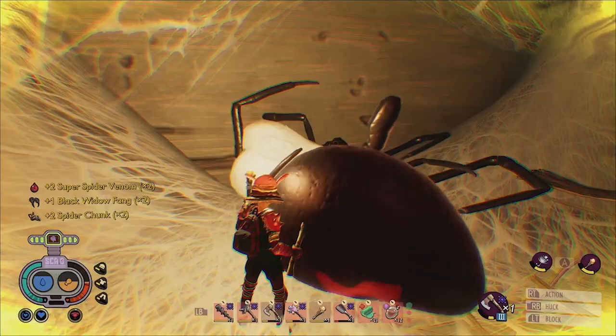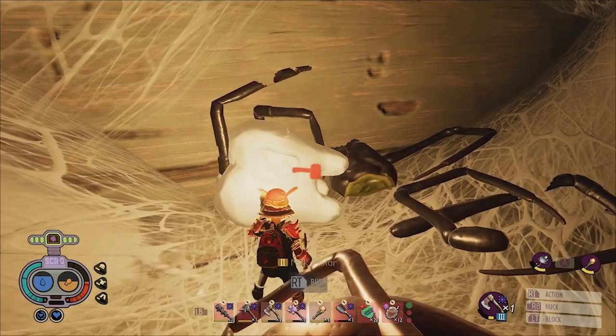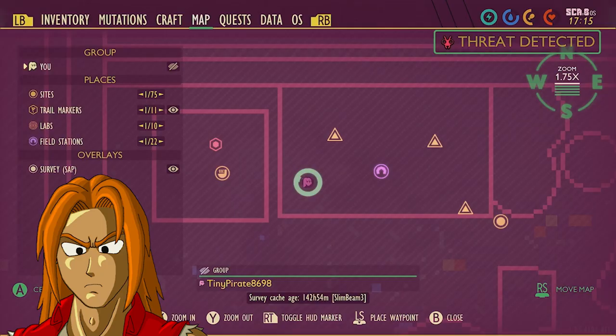After you bash the spider, you can find the Molar right here. Here it is on the map.